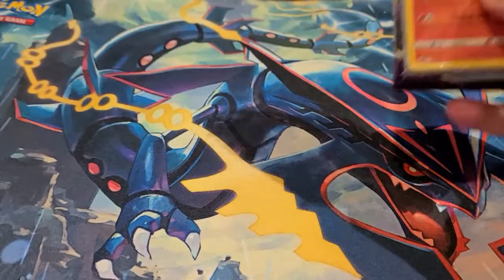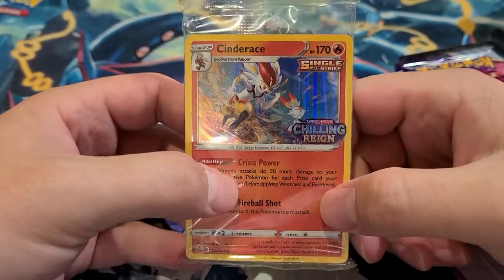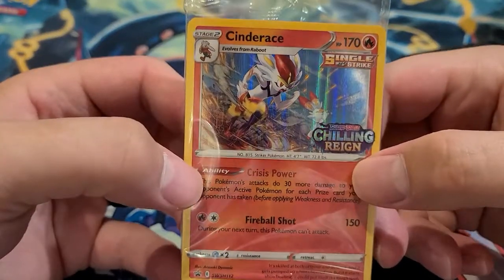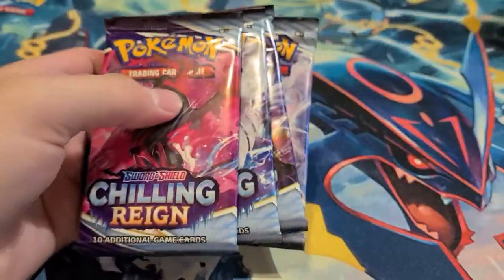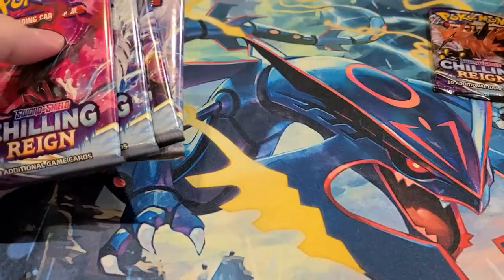Inside we have a card list, a 23-card deck that comes with one of four special promo cards with a Chilling Reign stamp. Ours is the Ascender Ace. I'll leave the deck sealed. Here are the four packs of Chilling Reign we'll go through, plus a Sword and Shield pack we'll throw in as well.